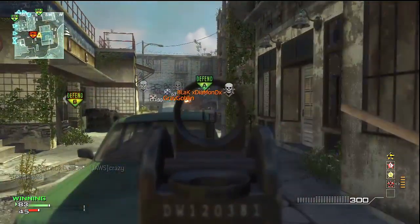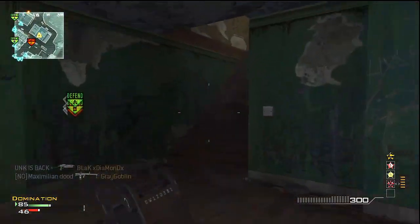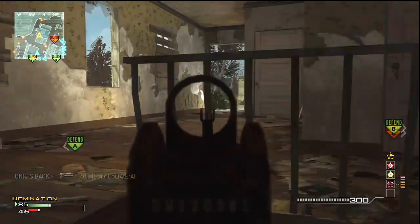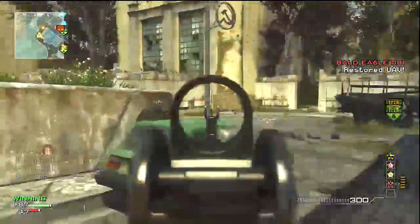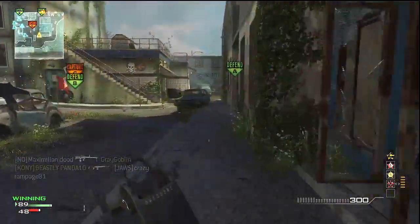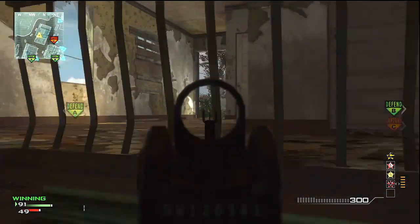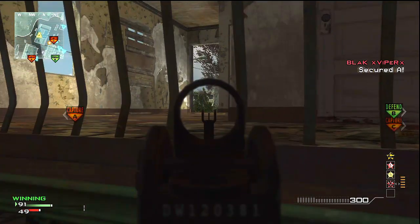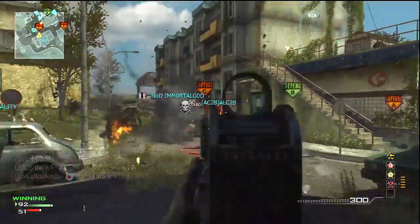Most LMGs will drop people in three bullets from any distance. And a lot of them — if you stick a silencer on — it does not decrease the damage at distance. So even with a silencer up close or far, it doesn't matter: people are going to drop in three bullets no matter what. I like using things like Stalker to make you a little bit more mobile.